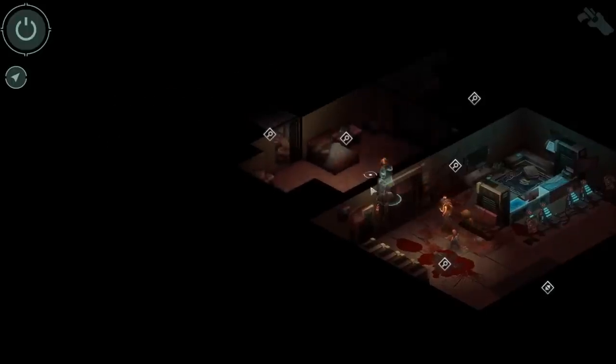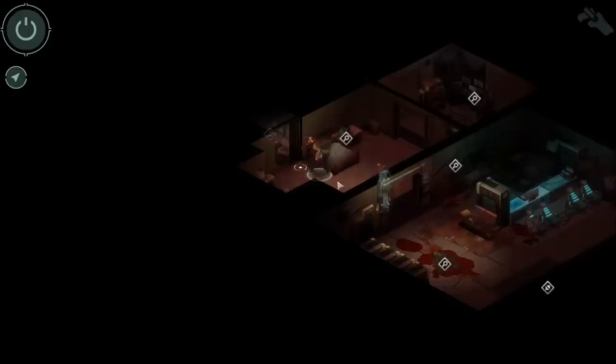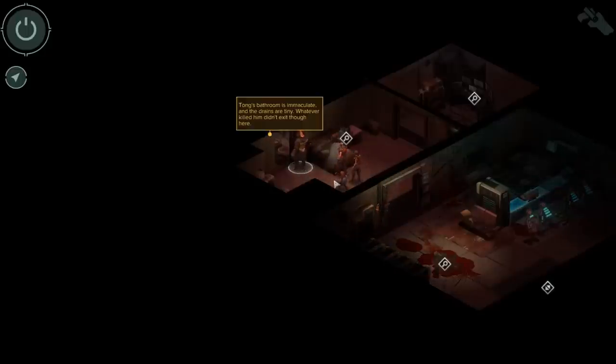And what do we have here? We have a bathroom, a safe, and a SimSense editor. We'll check the bathroom first. Tong's bathroom is immaculate, and the drains are tiny. Whatever killed him didn't exit through here.